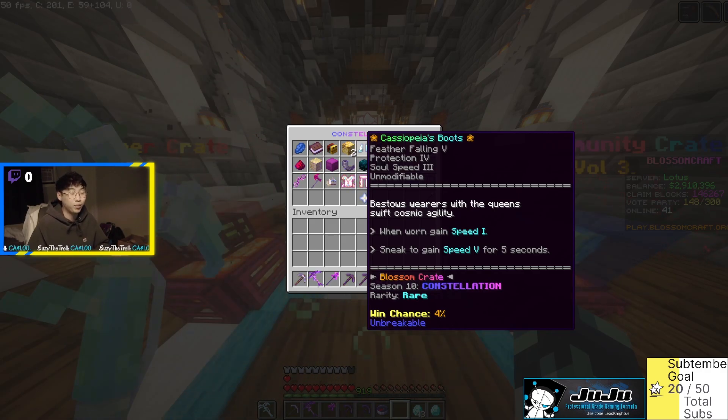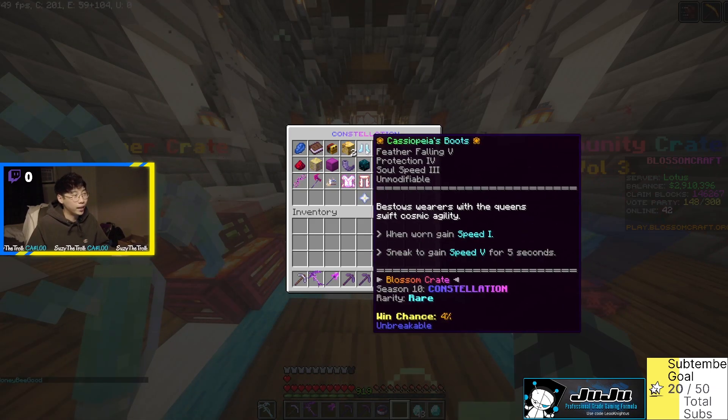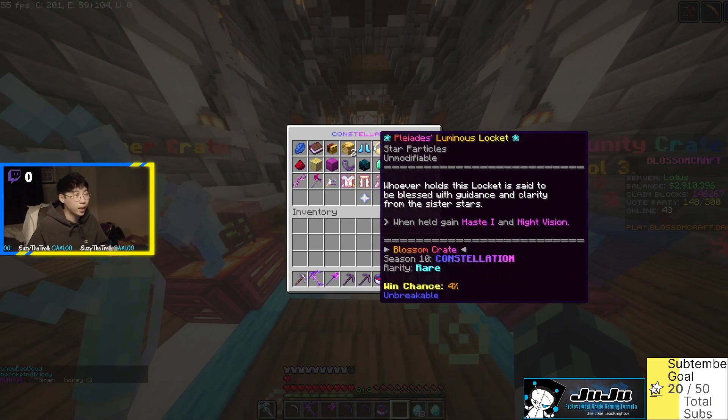Next is Cassiopeia's Boots — seems like a League of Legends reference. It has Feather Falling 5, Protection 4, Soul Speed 3, and bestows 'cosmic agility': when worn, gain Speed 1; sneak to gain Speed 5 for five seconds. Speed 5 is actually really fast. That's another four percent item. Then we have the Pleiades Luminous Locket — whoever holds this locket gains Haste 1 and Night Vision. Another four percent item, kind of underwhelming but okay.